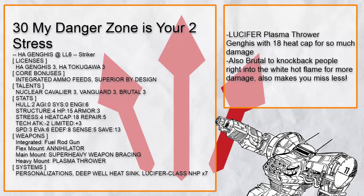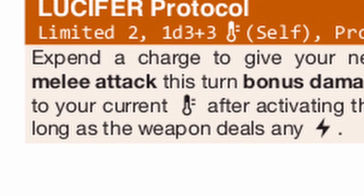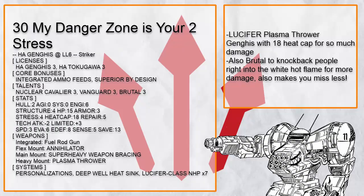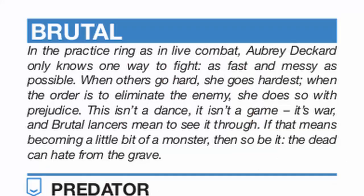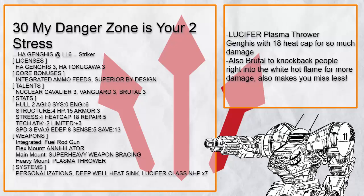Finally, there's My Danger Zone Is Your Two Stress — a Lucifer nuclear cavalier Plasma Thrower Ganges with a 18 heat cap, which basically translates to a lot of damage. This Ganges has Brutal, which knocks down people on crit, meaning you can then knock people into the white hot flame zone. Brutal also gives accuracy on miss, so somebody is going to get hurt real bad no matter what each time you fire it up.